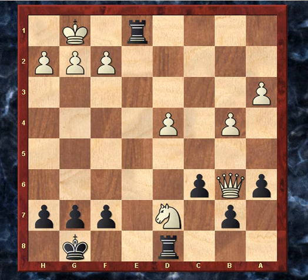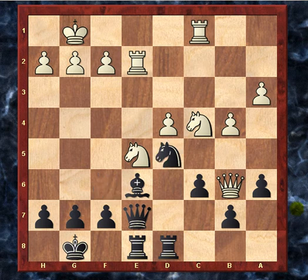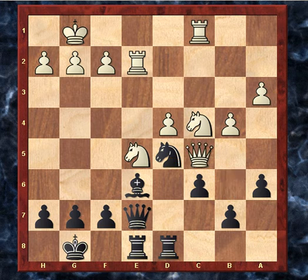That was the best continuation, which I didn't see in the game — although maybe I should have taken some time to find it. After knight takes e2, rook takes e2, I thought getting the move knight d5 in again with tempo was good enough, and I didn't really look much further. He played a good move here — queen c5 is not a bad move in this position, trying to trade queens.